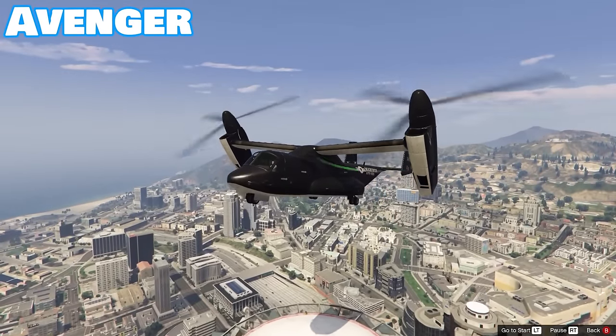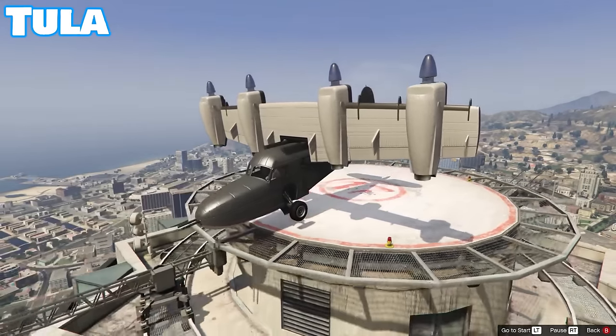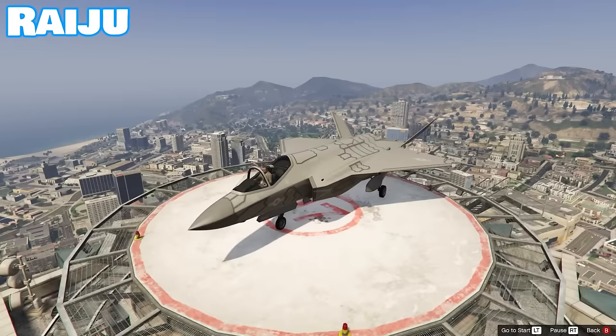Airplanes are very limited for where they can take off and land, as there are only four official airports in the game. However, planes like the Avenger are equipped with VTOL, or vertical takeoff and landing abilities. This feature is exclusive to four planes, including the Tula — which can land on water — and two jets, the Hydra and the newer, faster Raiju.